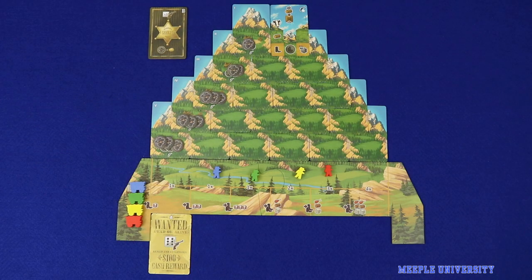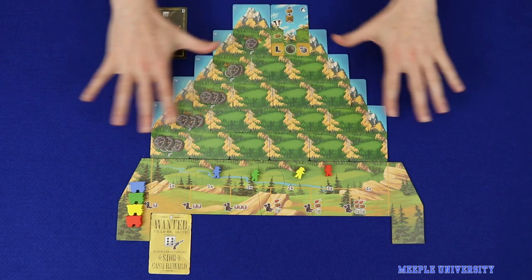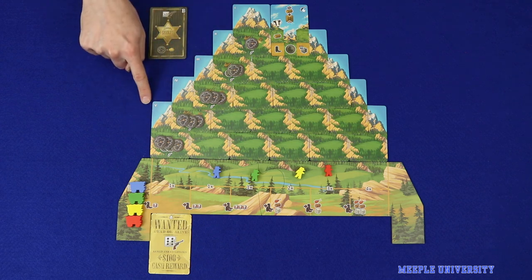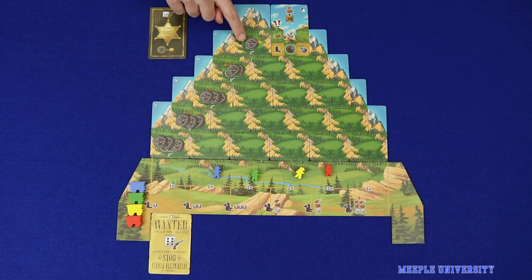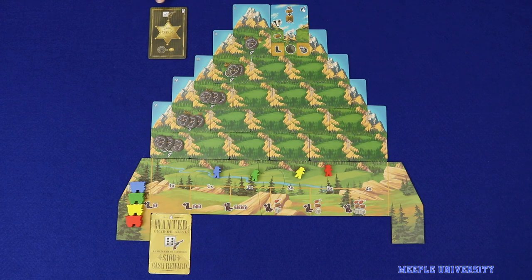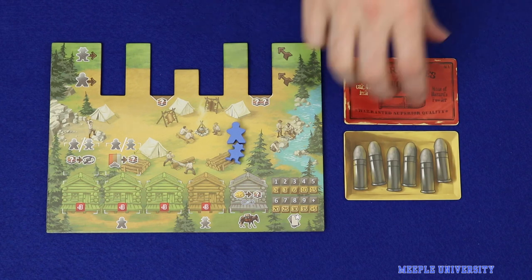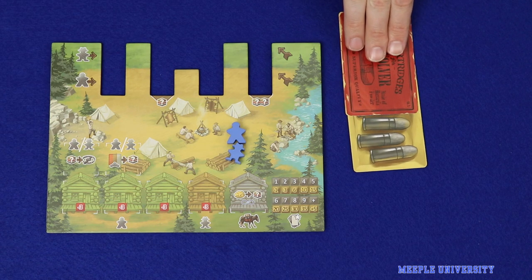The final module is Outlaws and Outposts, where players will be attempting to win gunfights against outlaws for extra points. The setup for this module is quite different: instead of distributing the special cards through the mountain, they all go along the side, numbered from one at the top to five at the bottom. The card showing a campfire starts face up in the trail. On each of the outlaw cards you place a number of outlaw tokens depending on your player count. You'll also place the sheriff card near the board and each player takes one of each of two cards. Players track the amount of ammunition they have by sliding a card up and down to reveal the number of bullets in their supply.